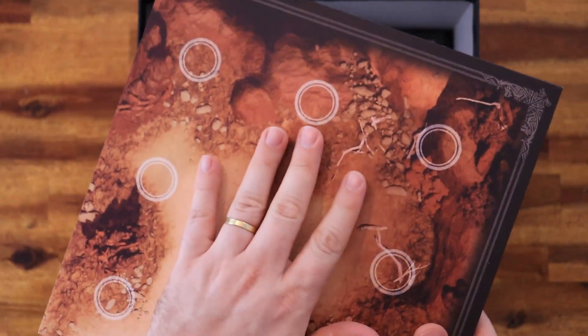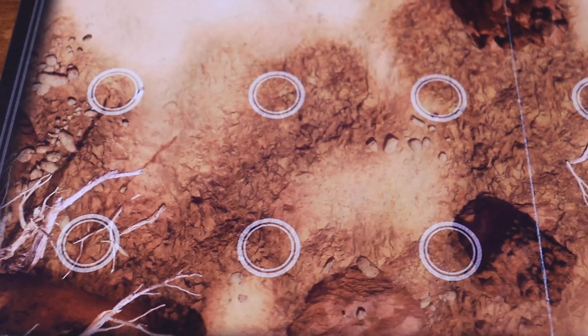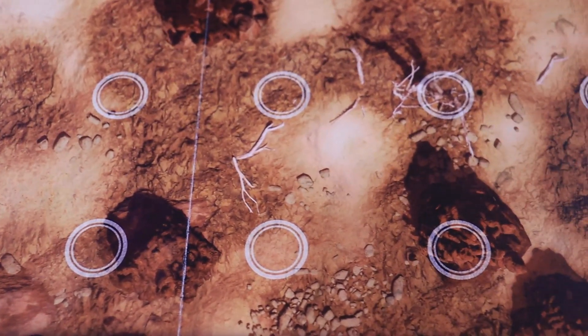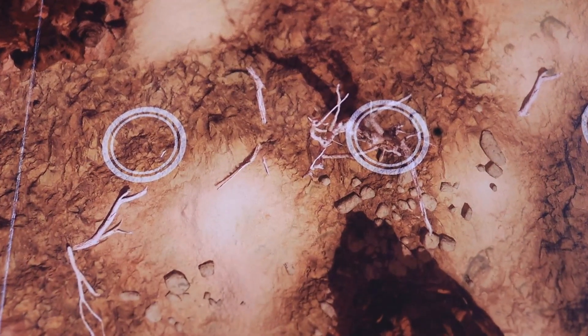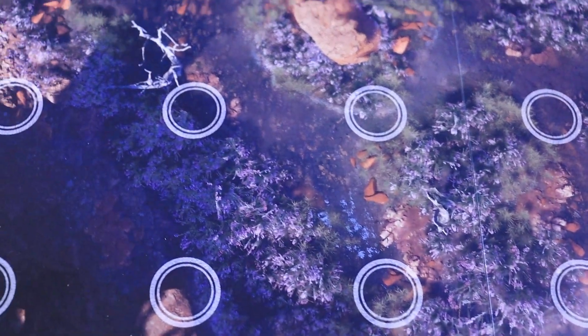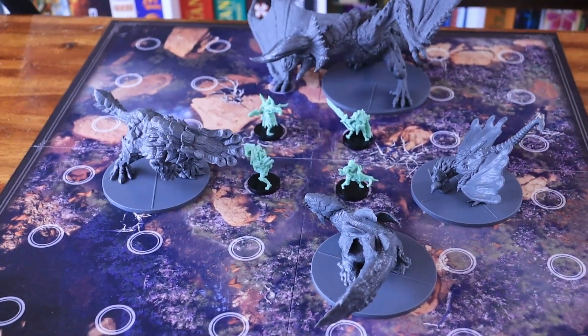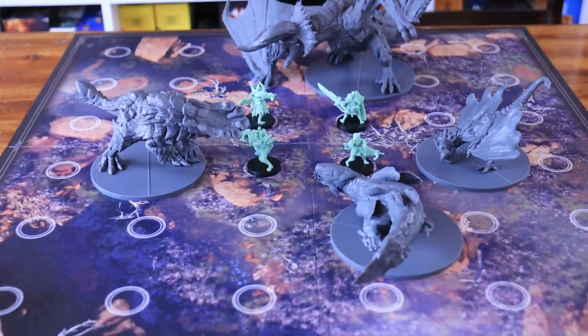Then you have the double-sided board, which is of course inspired by the Wild Spire Waste. On one side, you have more of a desert theme. On the other side, you have a transitioning territory — you still have some trees, some water, and so on. When you put the miniatures on the board, everything looks amazing.